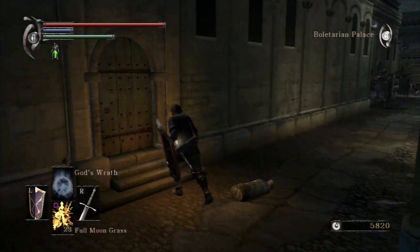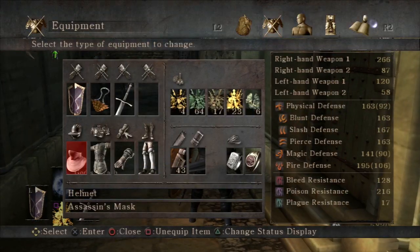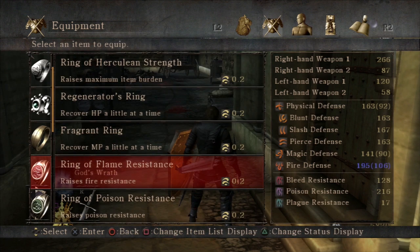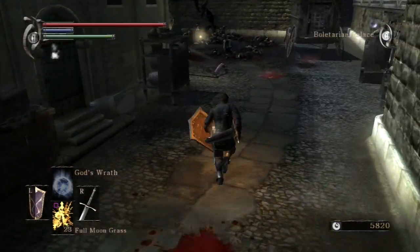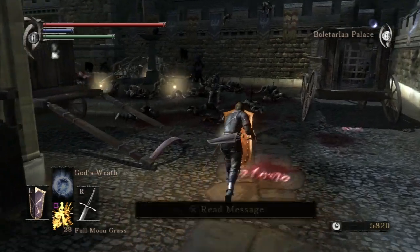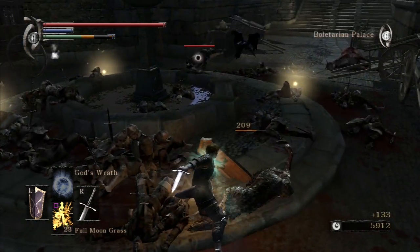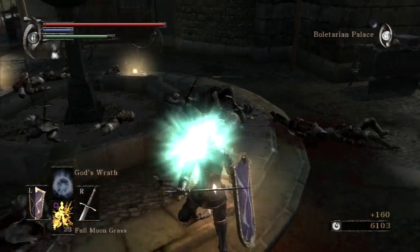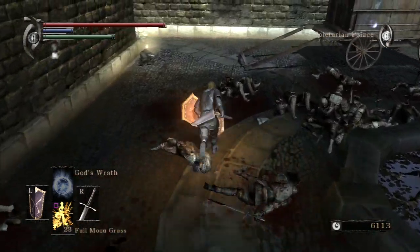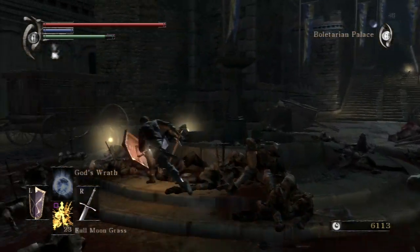There is a lot of important things going on here. There are no World Tendency events, but what there are are keys, which we will find very handy. Let's equip the Thief's Ring because there are dogs up in the square ahead. Do you remember back in 1-2 when I said there were NPCs we just couldn't access yet because we needed a key? You get the key — actually two different sets of keys — in this level.